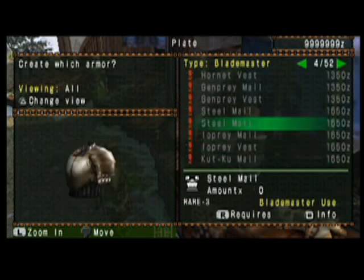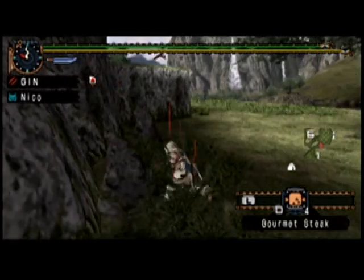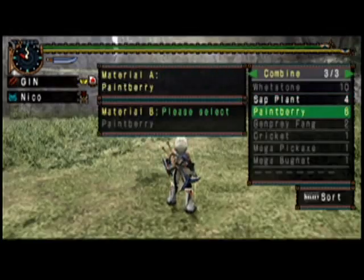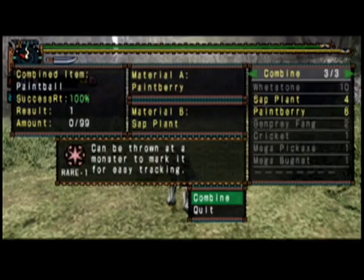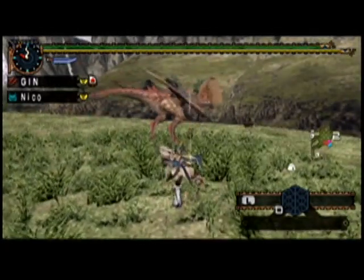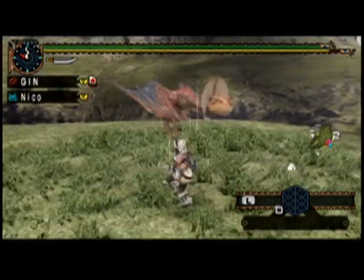Other items must be combined together to become useful. For example, to make a paintball, just combine a paintberry with a sap plant — and there you go! Now you can use the paintball to track a monster if it runs away.